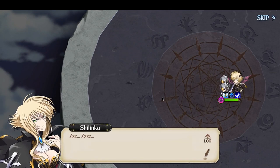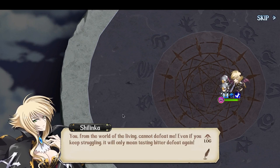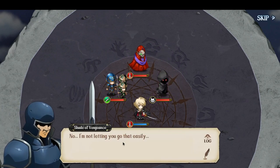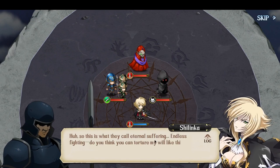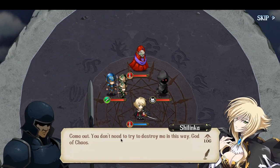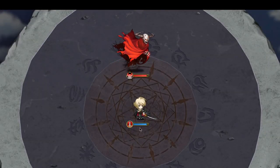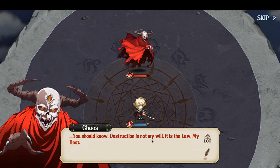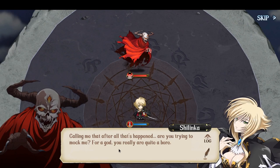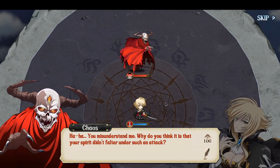You from the world of the living cannot defeat me. Even if you keep struggling, it will only mean tasting bitter defeat again. No, I'm not letting you go that easily. So this is what they call eternal suffering. Endless fighting. Do you think you can torture my will like this? In this cage? Come out. You don't need to try to destroy me this way, God of chaos. You should know — destruction is not my will. It is the law. My host. Calling me that after all that's happened — are you trying to mock me? For a God, you really are a bore. So chaos has control of Shilenka's body perhaps?